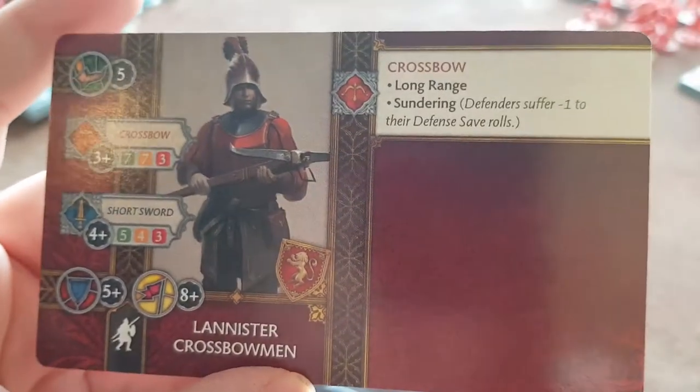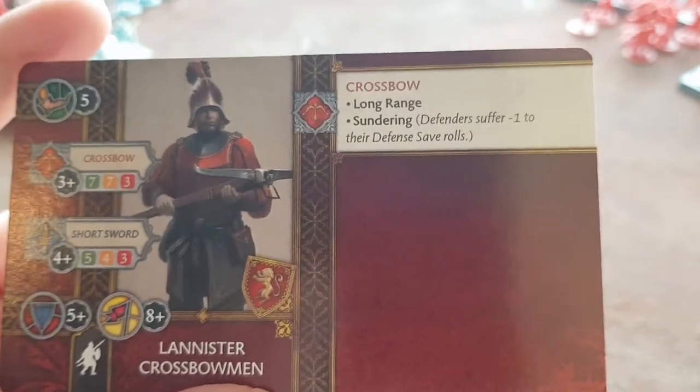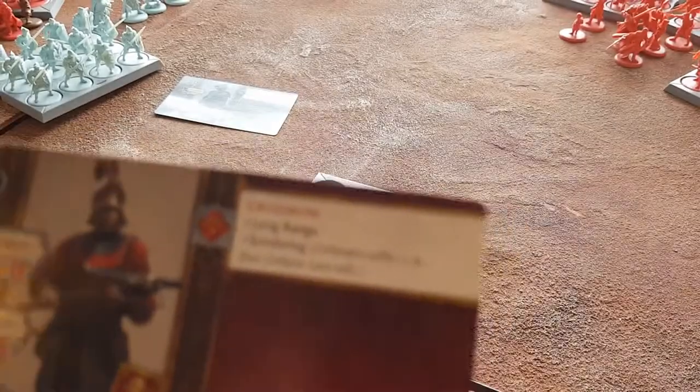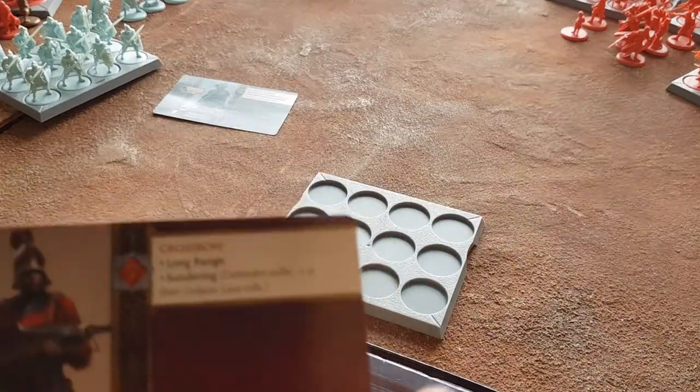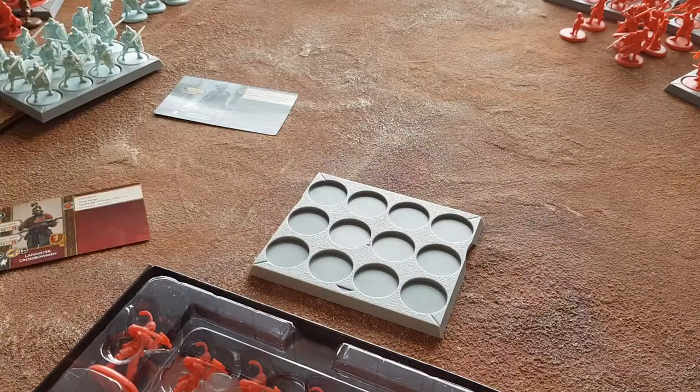Durability. Long range with the crossbow - sundering means the defender suffers minus one to their defense rolls, which makes total sense. I believe crossbows can shoot over terrain, but that might be the bows, since those are more indirect fire and these are direct fire, which is why you get sundering instead. I can't check because I haven't unboxed those yet, sorry.